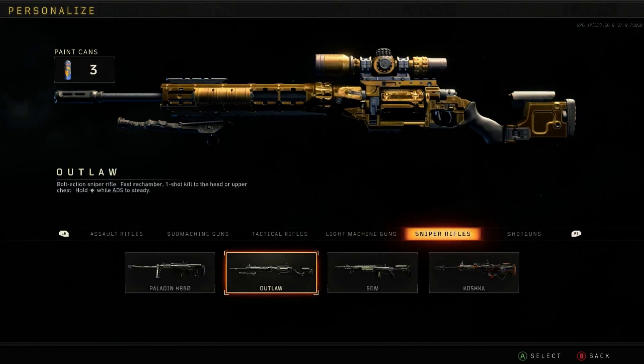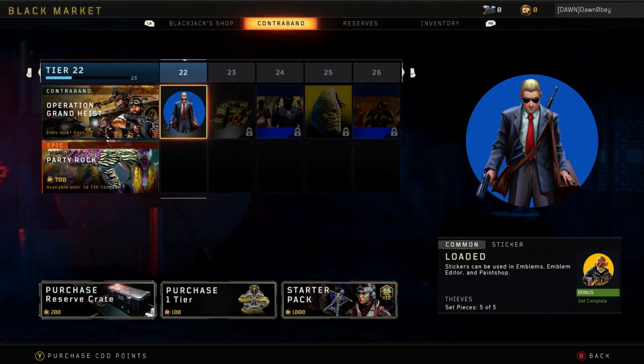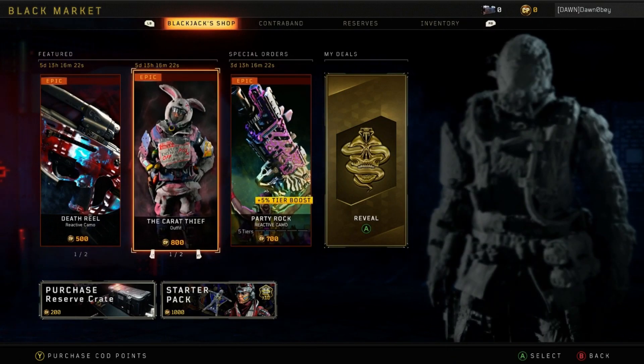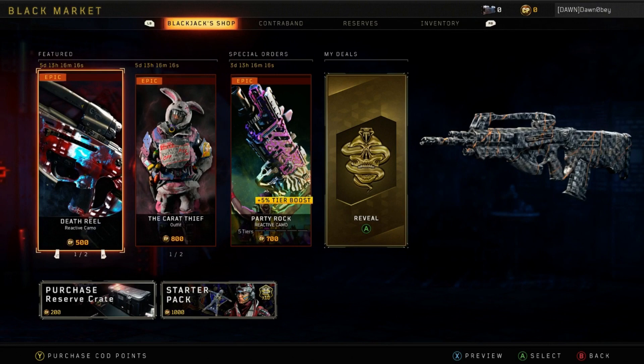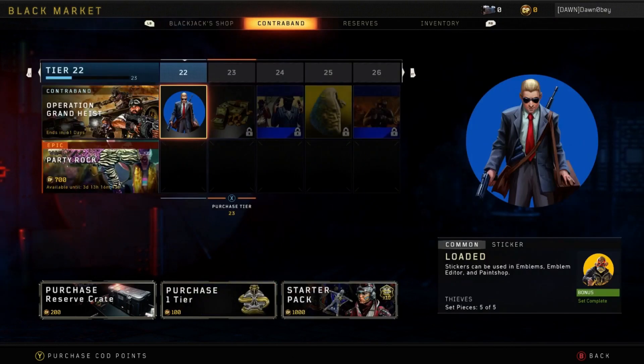First thing first, you guys need to go over to the Black Market. You'll have four options at the very top: Blackjack Shop, then Contraband, then your Reserves, and then your Inventory.